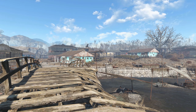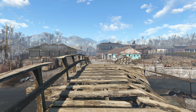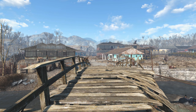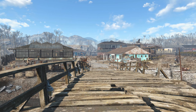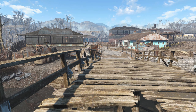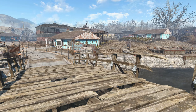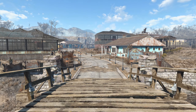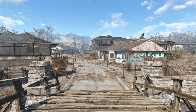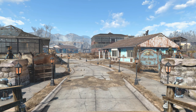Pan back around and you start to see some of the structures come into view — some custom structures that obviously are not there in vanilla. I've also got lights going along the bridge here. This is supposed to light it up at night, just to give travelers a little bit of light coming into Sanctuary Hills. They're not connected right now and they don't work, but the idea was there.